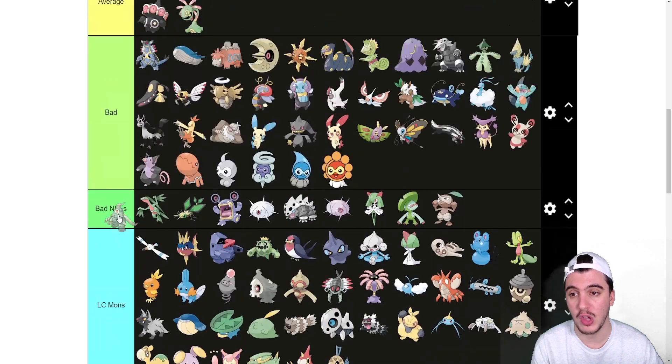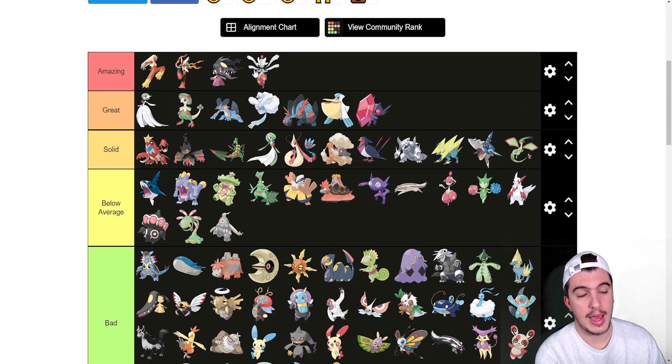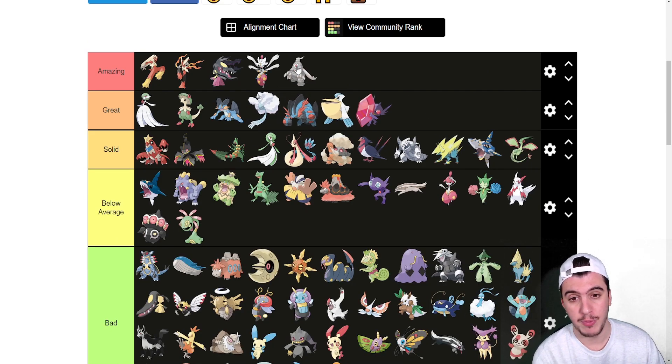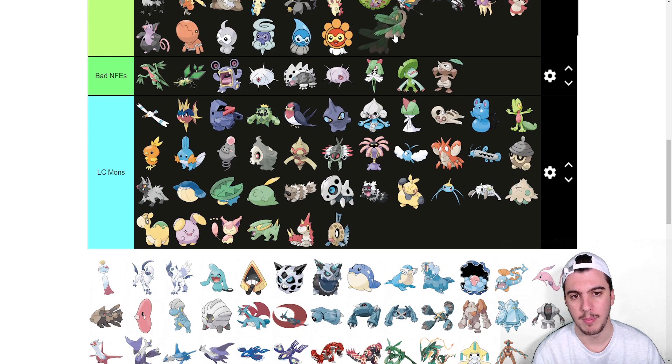Duskull goes in LC. Dusclops goes into below average. In VGC I'd toss it into Amazing or Great, but in singles it's below average — it's easier to prep around, Knock Off is so prevalent and hits its weakness, and unlike Roselia it doesn't have access to recovery moves like Synthesis.